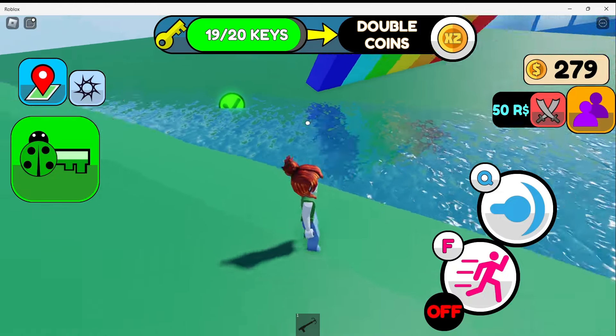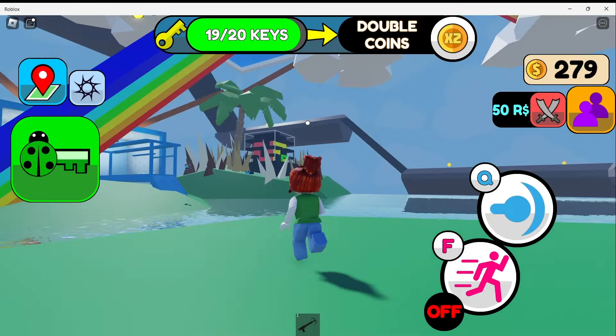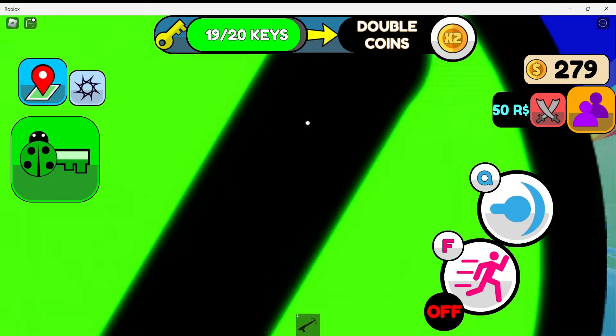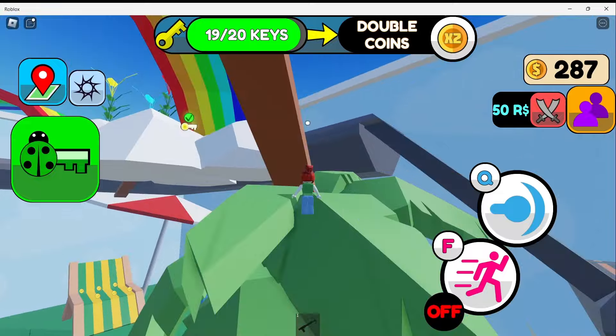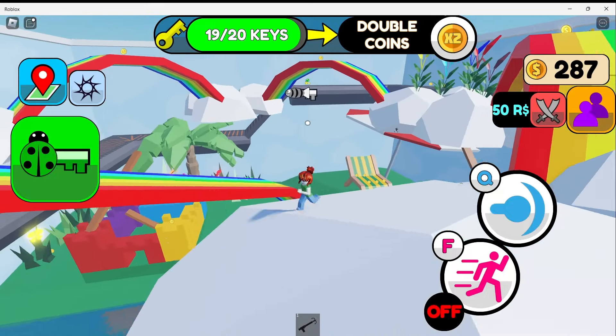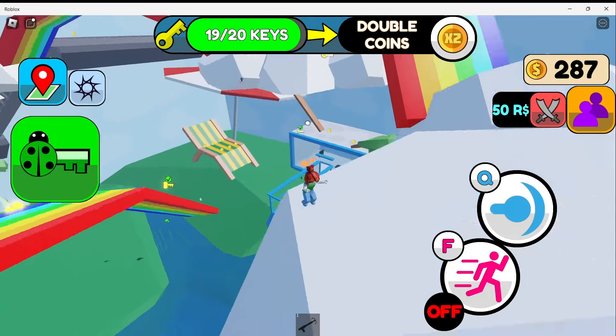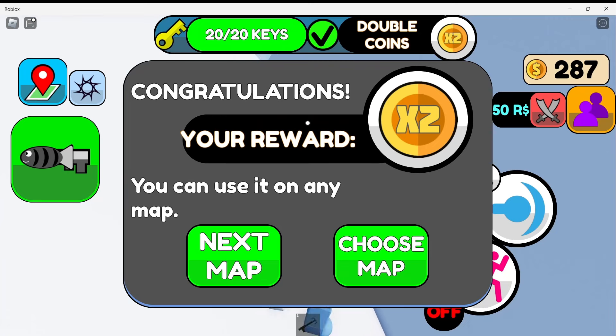So I need one more key, and I bet that is the one flying up above. I did try to get it a few times — I just kept falling into the lake. So let's go back up. This is the trickiest key for me. Let's try again. Oh no, oh goodness, almost fell. And finally I got the last key! I completed the game. I hope this helps you guys — thank you all for watching, please like and subscribe, and we'll see you all next time. Bye.